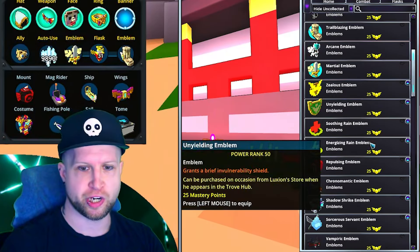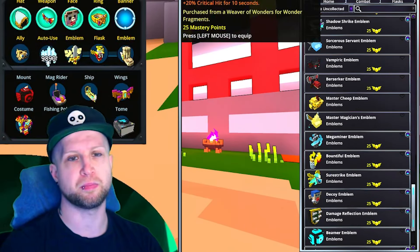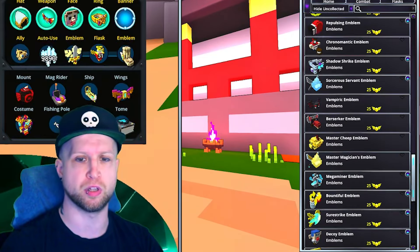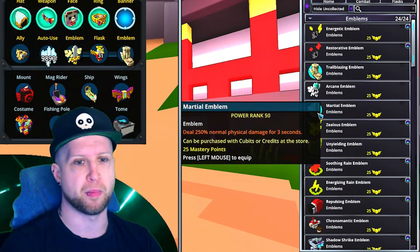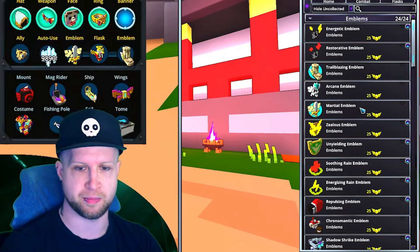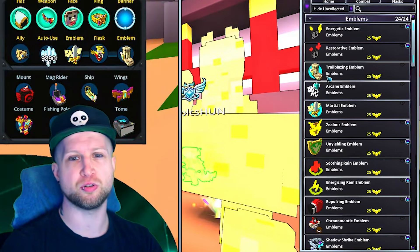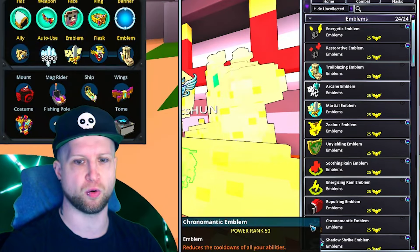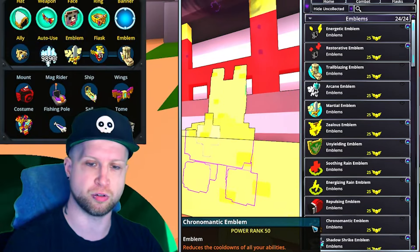The emblem is going to change over time and depend on the situation. You'll probably be using Sure Strike Emblem early on when you need that crit damage. You will never be able to move away from Martial Emblem because of how strong enemies are. And then you can either use Trailblazing for dungeon farming or Chromatic Emblem for boss farming because of the reduction to your cooldown.